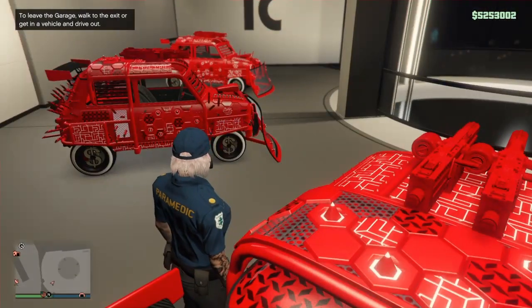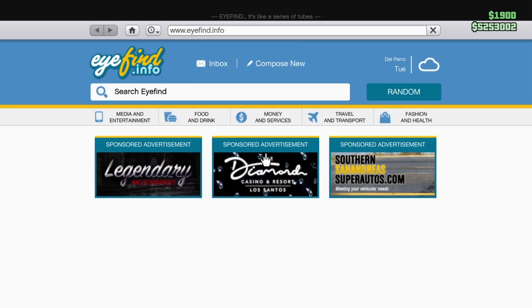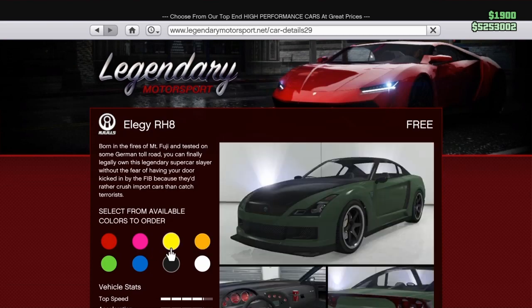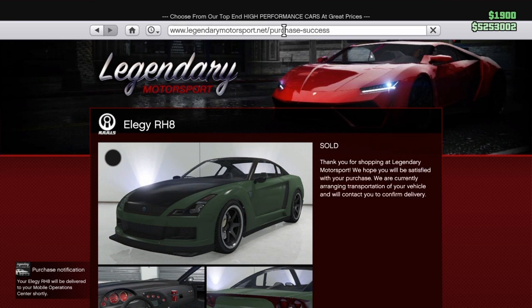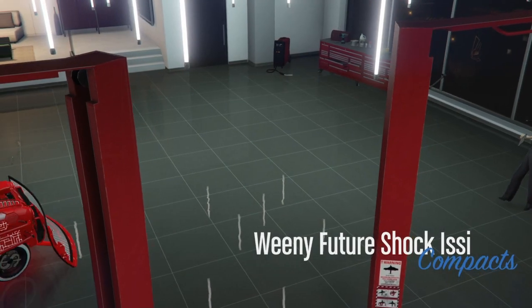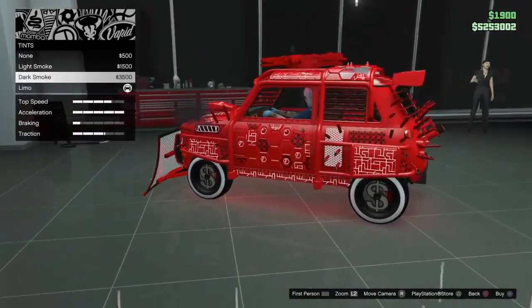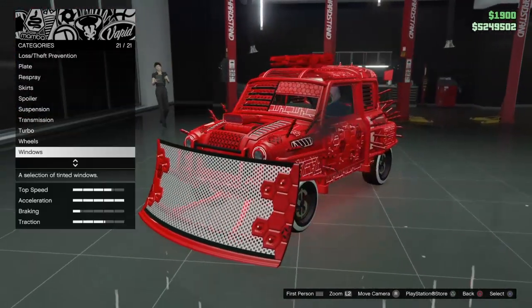Once you're in your office garage, for the rinse and repeat go to Legendary Motorsport, sort by price, and order another Elegy to your MOC. Once it sells, exit the internet. Now save your duped car — hit right on the d-pad to modify the car and make one change. I just go to Window Tint, set it to Dark Smoke, then put it back. Once you've done that, you've successfully saved your duped car.